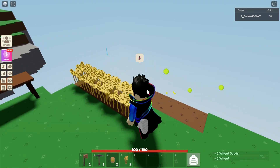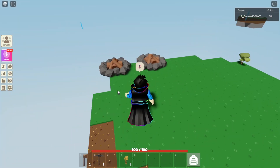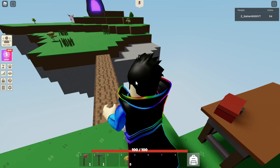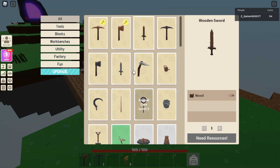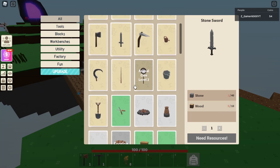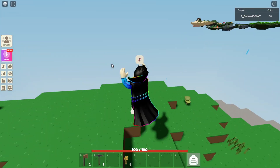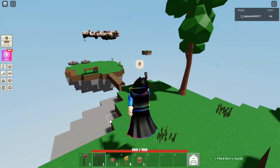I'm gonna put the campfire right here beside our wheat farm. Our crops are done — this is good! I'm gonna put the seeds back. These are smelting now. I'm gonna make a stone sword instead of a wooden sword because wooden sword seems like a waste of time. I also found a berry — I'm gonna break it and put it near my farm.